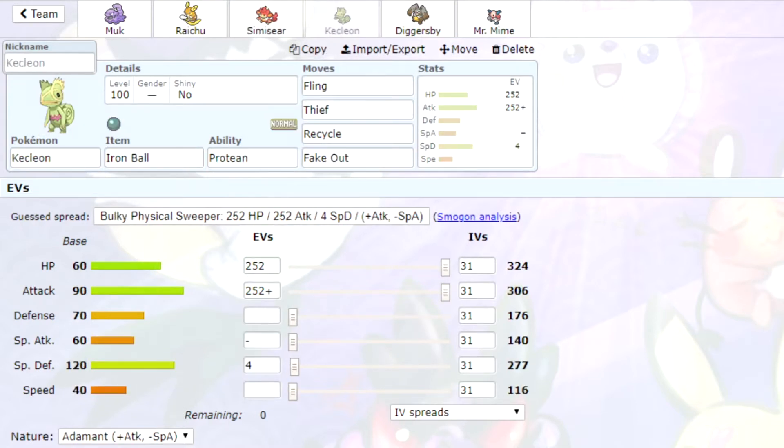Max speed, max attack. Then we've got Simisear with Fling, Recycle, and a Flame Orb which burns the Pokemon when it's flinged, and Taunt as the final move — max attack, max speed. Kecleon with Iron Ball which turns Fling into 130 power, and it's got Protean so it gets STAB Fling. Then Thief, Recycle, and Fake Out as well — max attack and max HP.